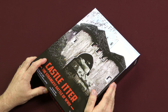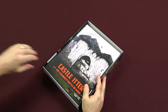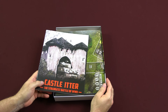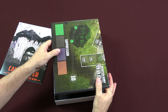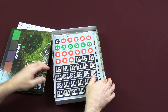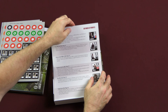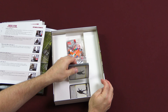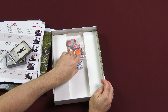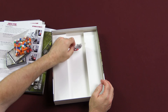Let's take a look inside the box. We get our rulebook, our map board, counter sheets, player aid cards, two decks of cards, and a bunch of wood blocks.